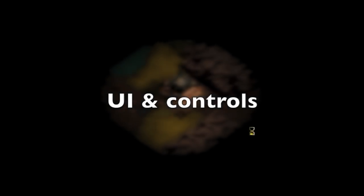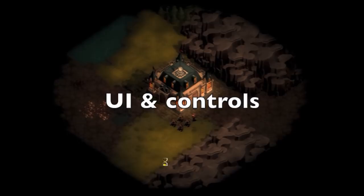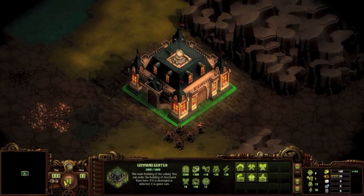UI and controls. As we load in, the first thing to understand is that spacebar pauses your game — this will be your best friend. From here, we'll go over to the command center. Everything building-related is accessed through the six tabs you see here.